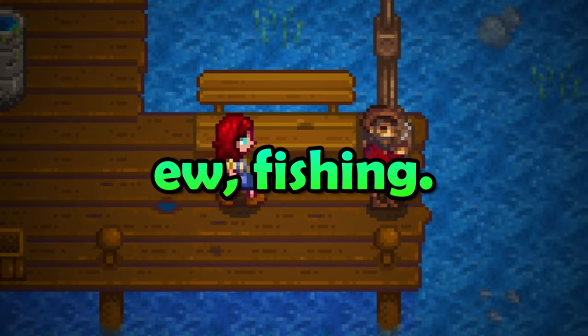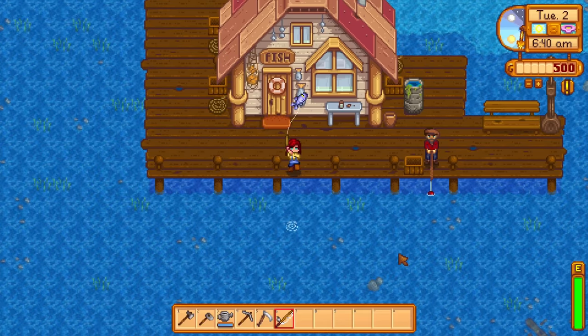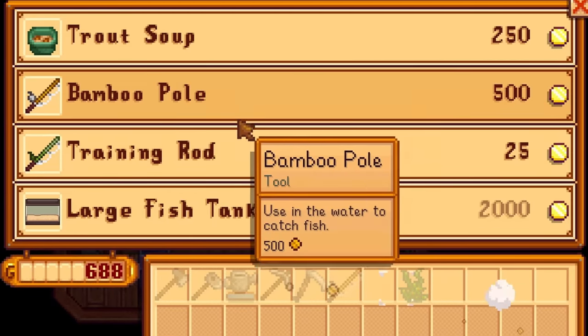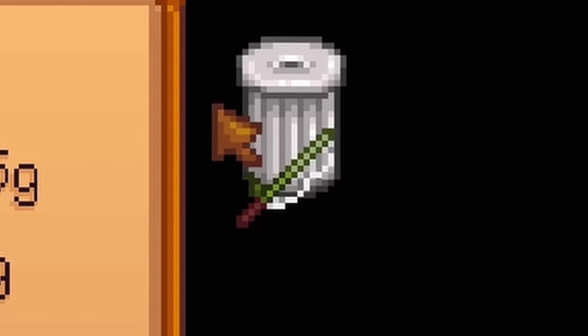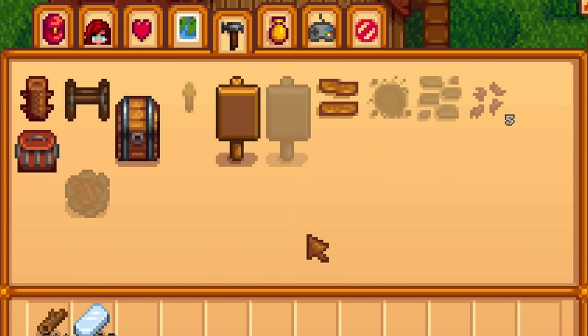This tip is for those of you who absolutely hate fishing. All you need to do is fish a tiny bit until you are level 3. I know you hate fishing, but with the help of the training rod, you can get to level 3 really quickly. After that, you can just drop your fishing rod straight into the trash and focus all of your fishing efforts on crab pots.